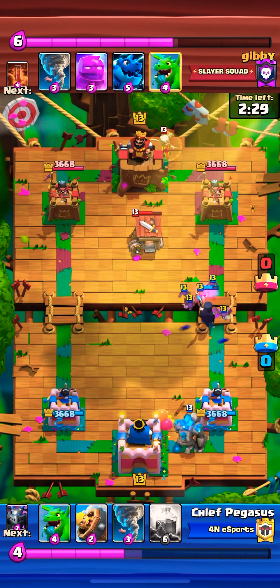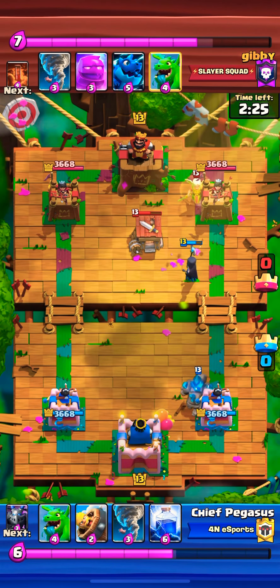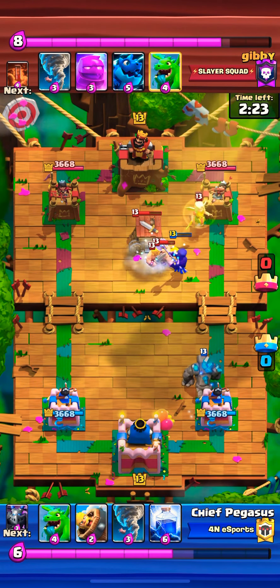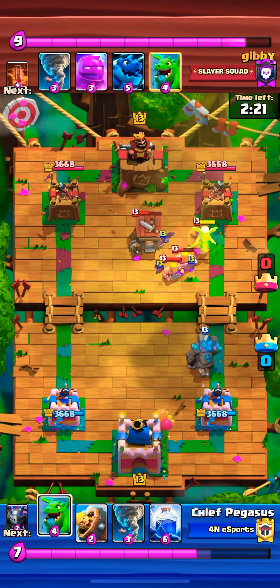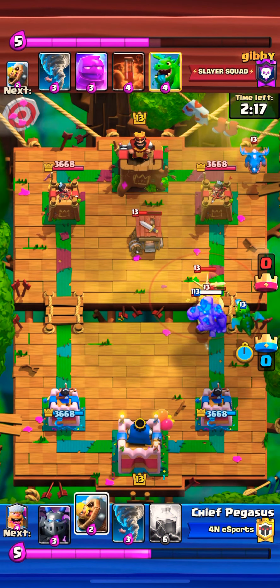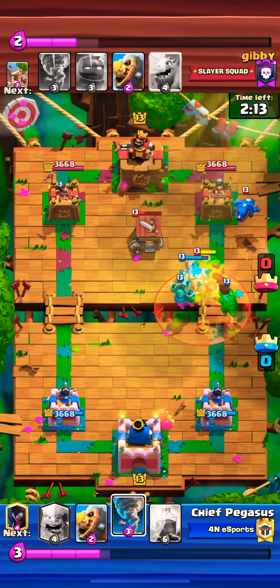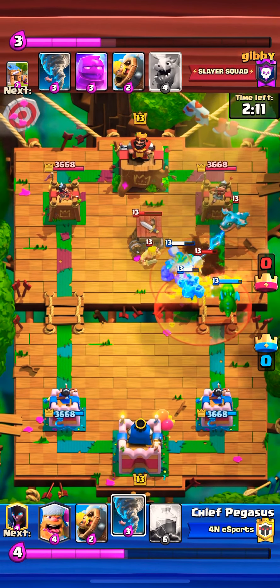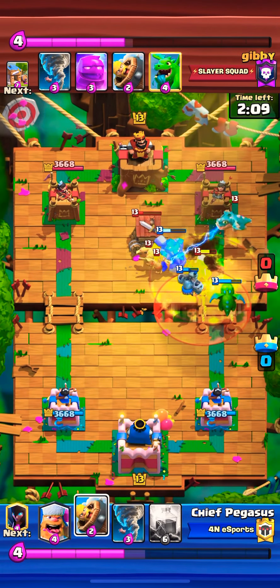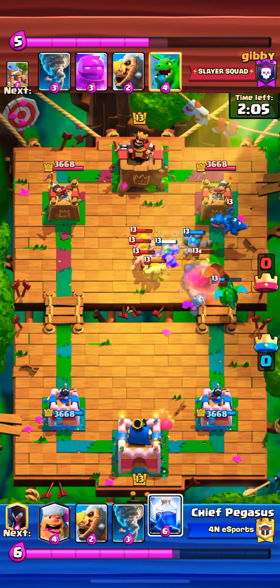I go with the golem in the back because I didn't really have another option — nothing better than that, so I had to do what I had to do. I go with the baby dragon early. I want those barbarians gone, that battery healer has to go, so I use a mega minion. That e-dragon right there though is going to be a problem.